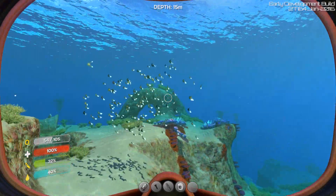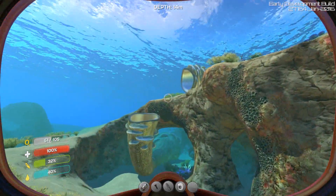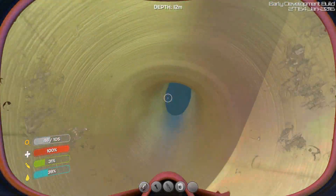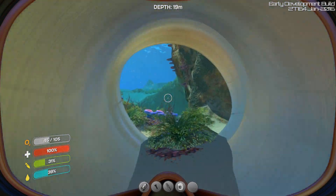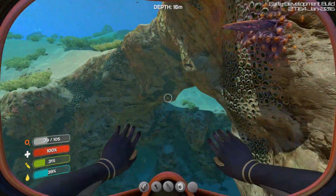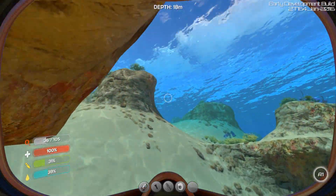You'll likely spend the first couple of hours swimming around the shallow waters of the reef, collecting titanium, copper, and silver to build tools and your first underwater base. During this time, you'll be blown away by the bright colors, crisp clear ocean, and variety of sea life.